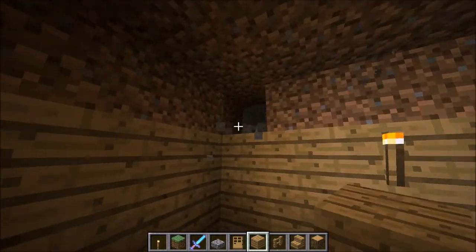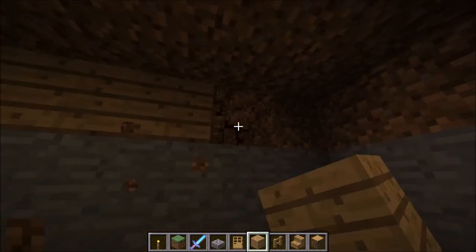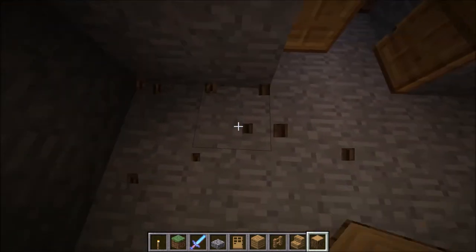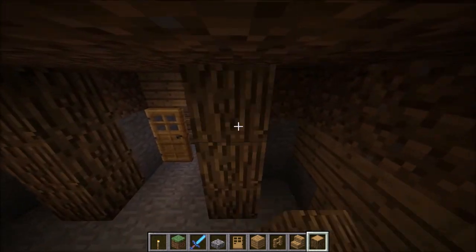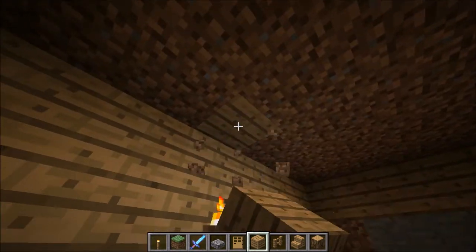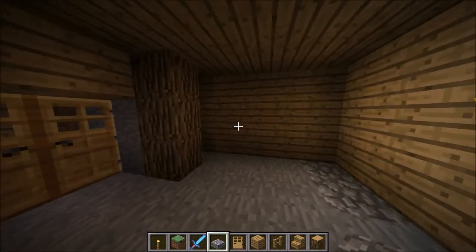Start filling in all these spaces — instead of having dirt, just use the oak wood planks. I think it looks nicer. Take your oak wood and have it like that at the entrance. Just replace all the walls and your roof as well with oak wood planks, and I'll be right back once I finish doing this.